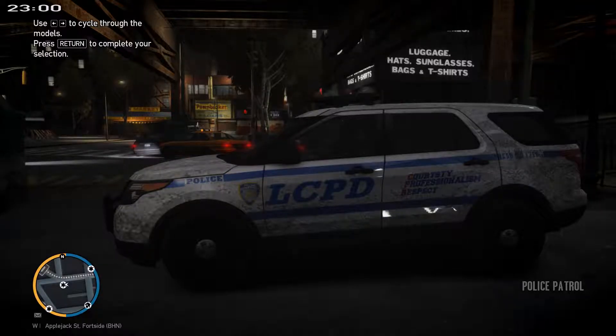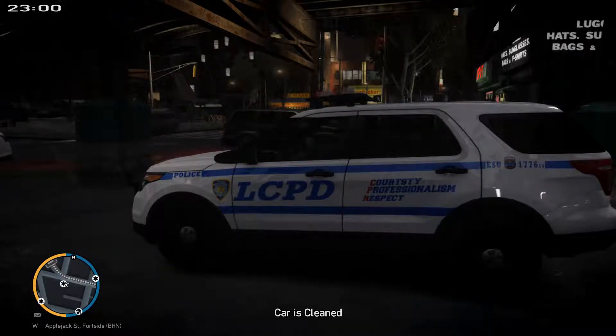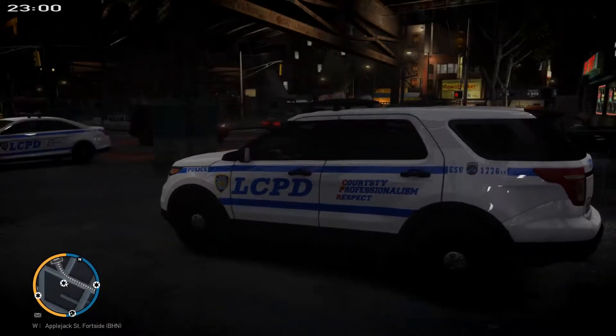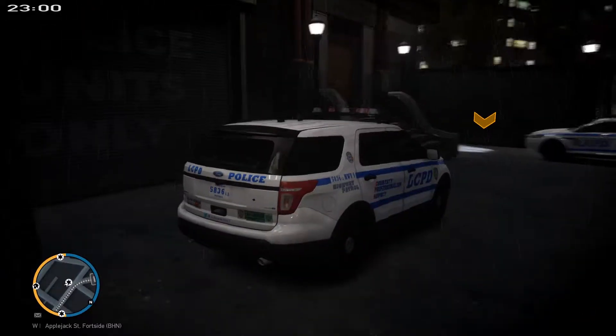The other one I did is the interceptor utility, which is pretty dirty right now so you can't really see. I did the ESU — I changed it to LCPD. Originally it came with NYPD, which is not my style, because I like everything done lore-friendly. So I changed it to LCPD, redid the lines and all the numbers, as well as the precinct number — 69 precinct with the supervisor attached to it. And the highway patrol logo is on it as well. Pretty cool.